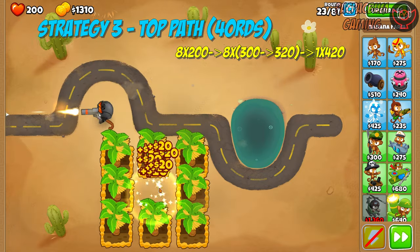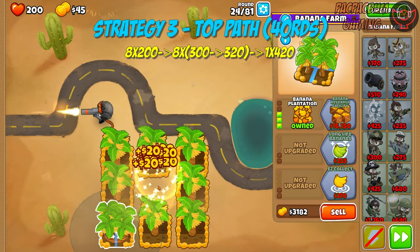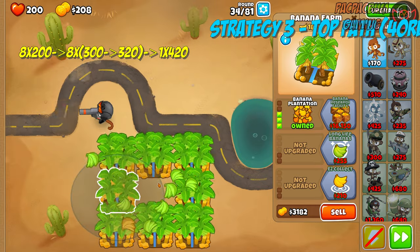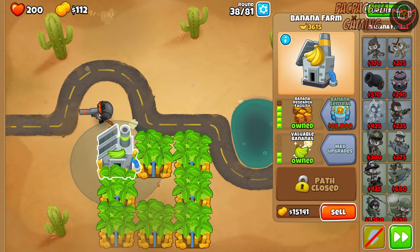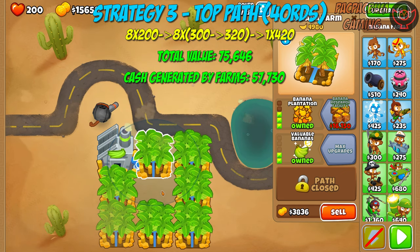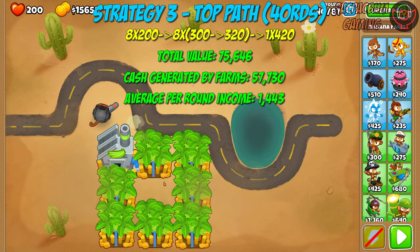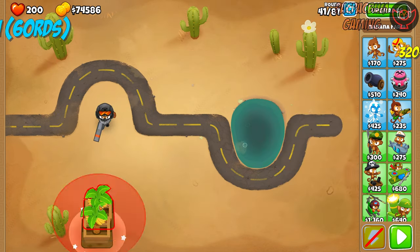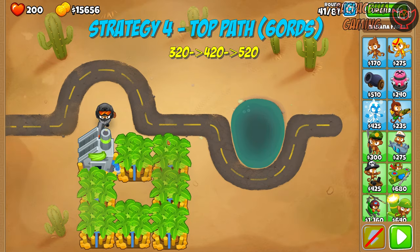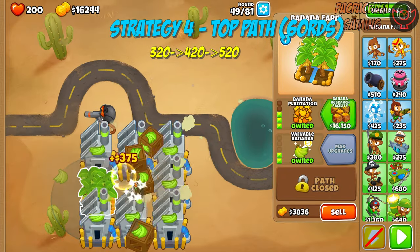You are now looking at the best top path strategy for up to round 40, which also ends up being the best single path strategy up to round 60 compared to all other single path strategies. Here I upgraded the eight 2-0-0s one by one to 3-0-0, then to 3-2-0. After all eight reached 3-2-0, I upgraded as many as possible to 4-2-0. After round 40, I kept upgrading farms to 4-2-0s and topped that with a 5-2-0.